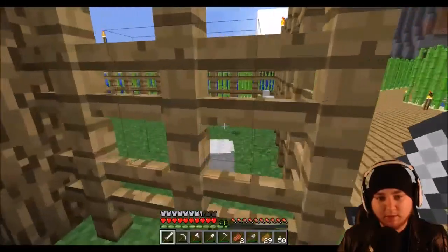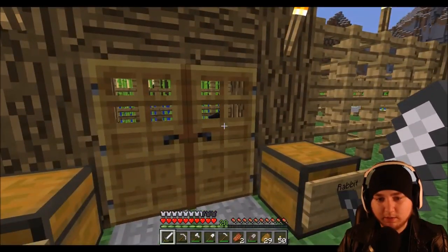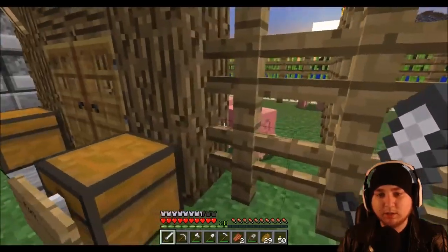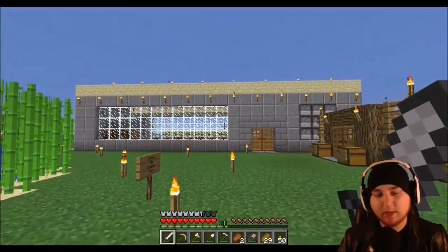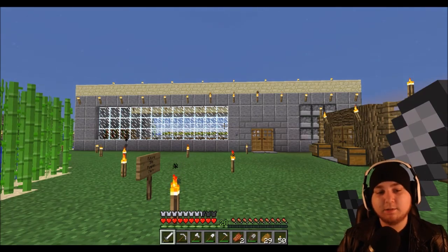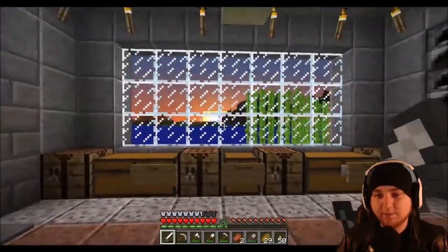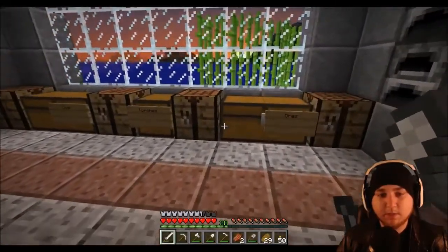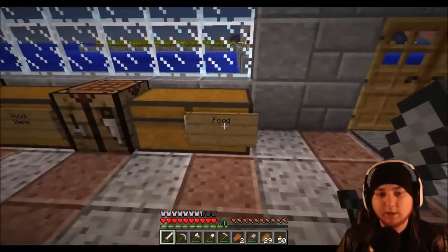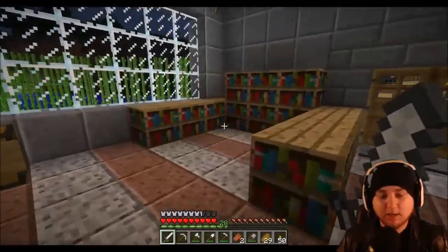I managed to lure the animals all back here — took quite a while — penned them up and got them going. We've got our seeds, chicken items, and chests ready to go. I haven't been breeding any rabbits or pigs because I have a shortage of carrots right now, so I'm holding off. Carrots, rabbit meat, and pork are all stored here.